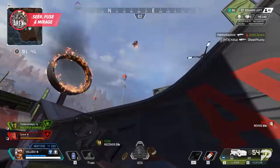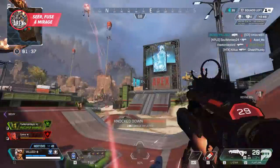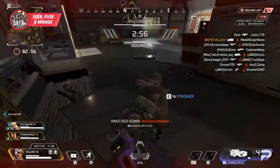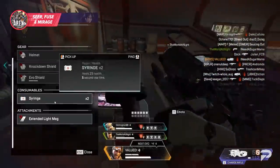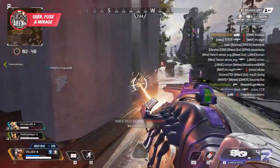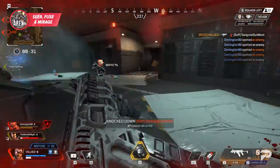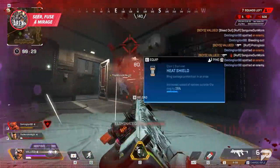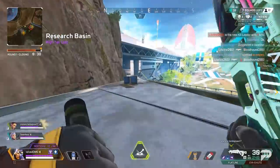Fuse can be great at rooting enemies out of buildings, making him a great pick to help your team take over or defend a position. As for Mirage, he's a bit of a trickster — while he doesn't really offer utility, he can play a wide variety of play styles. Where he really excels is distracting enemies while your team gets advantages, then staying alive long enough to sneak revives or finish people off. He causes mayhem, and if you have good mechanics you can bring a whole lot of value to your team.